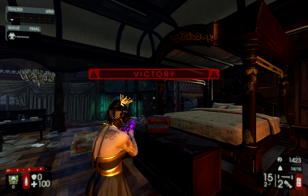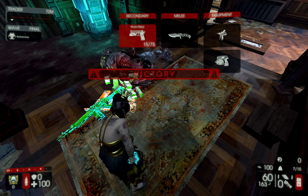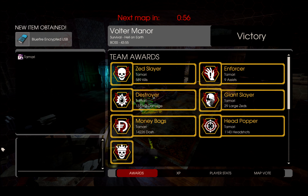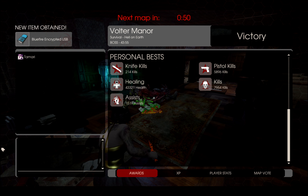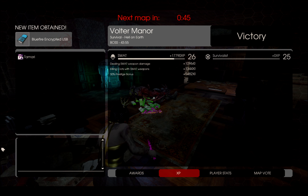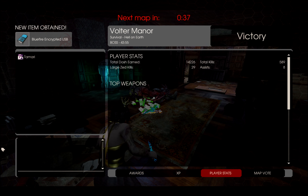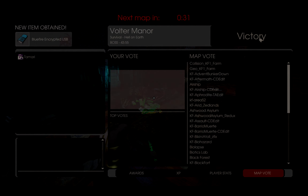That's the match over and done with. That was Volter Manor as SWAT level zero challenge Critical Mode. I hope that you guys learned something new from this video, and hopefully you enjoyed watching. Thank you so much for tuning in, and I will be posting more of these soon. I'm having a lot of fun making them, so I hope you're having just as much fun watching. Thank you so much, have a good one, and I'll see you guys in the next video.